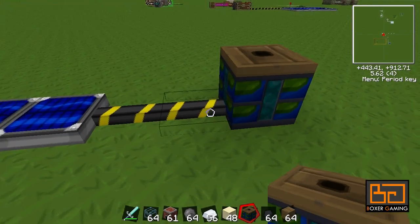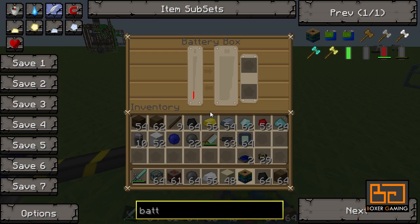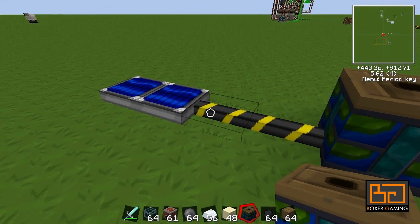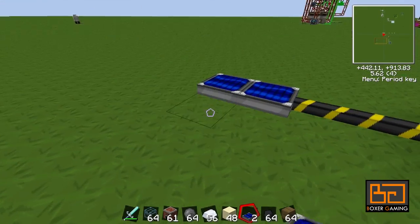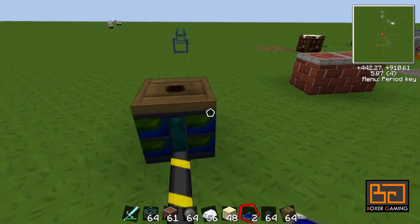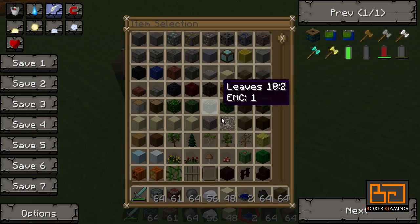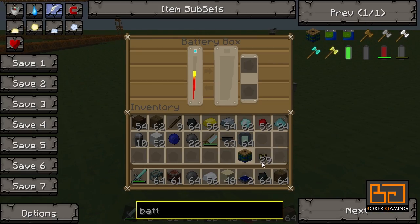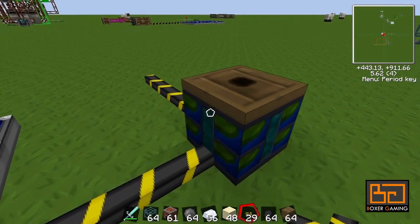Once you have the battery box, just hook it up to the wire and it's getting charged. Eventually this will fill up and you'll have plenty of power. If you add more solar panels, this will slowly fill up, and then anything you connect with these blue alloy wires will get powered as well — even during the night, which is pretty awesome.